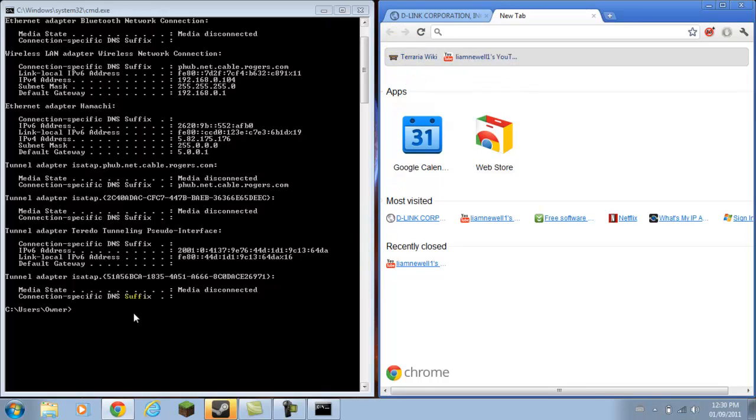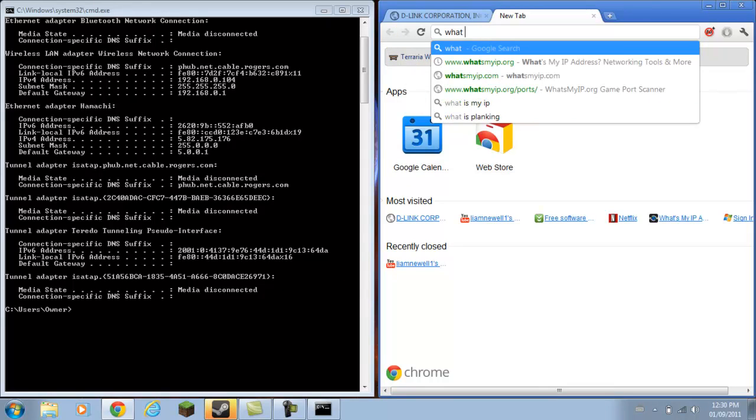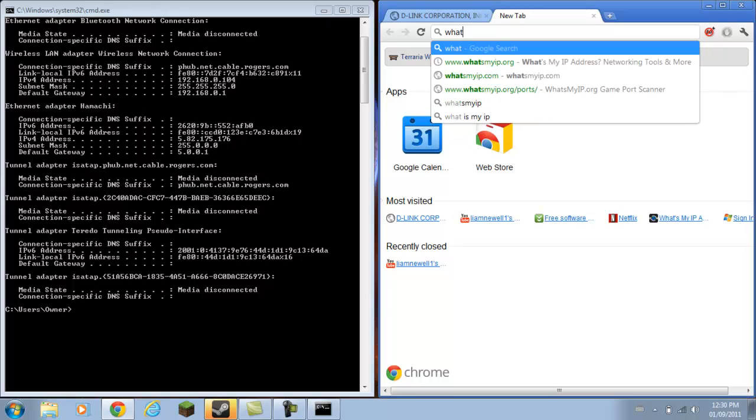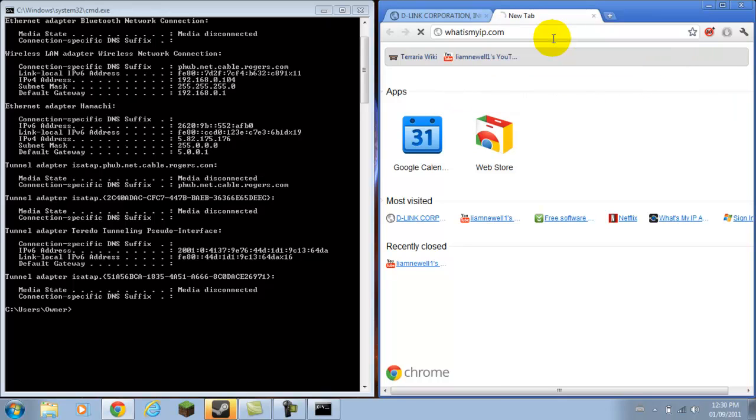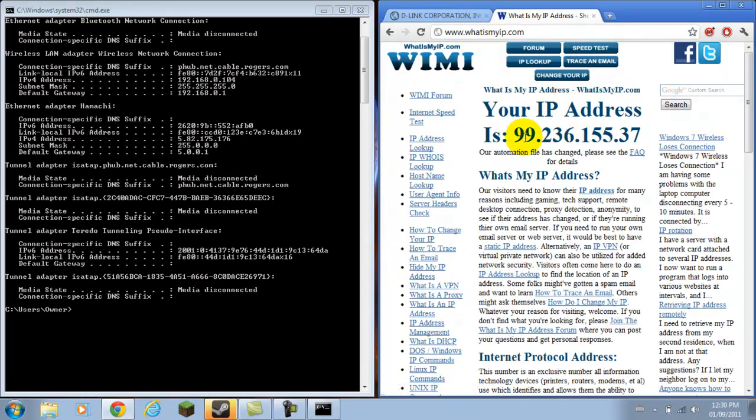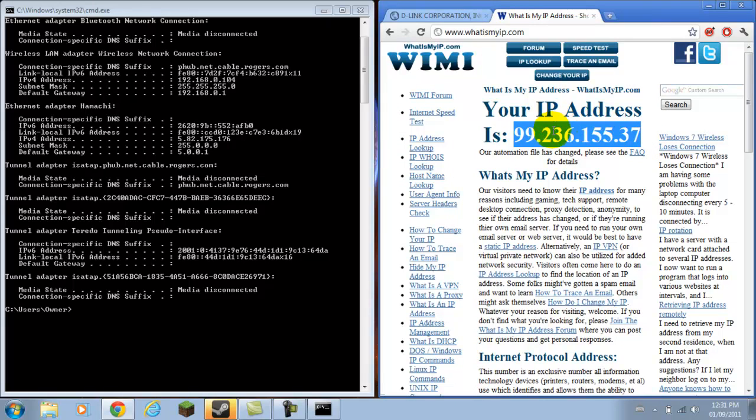To figure out your server IP, you go to whatismyip.com. See, that's my IP address — that's my external one.